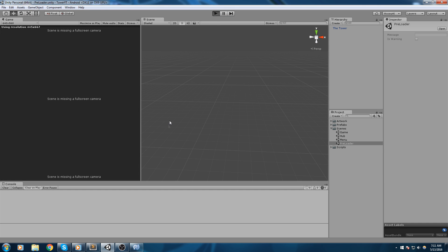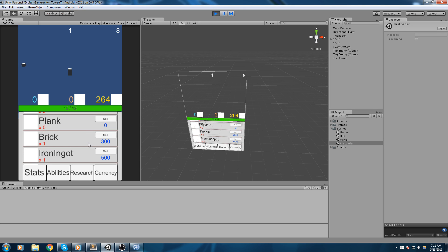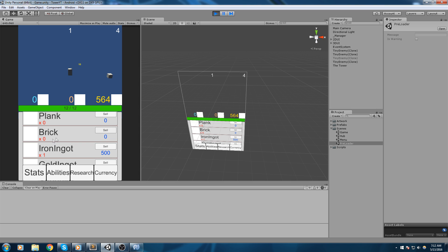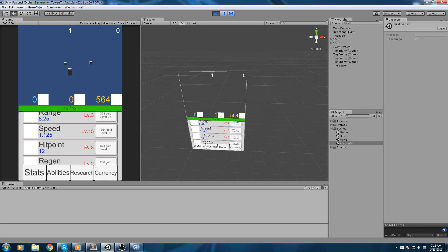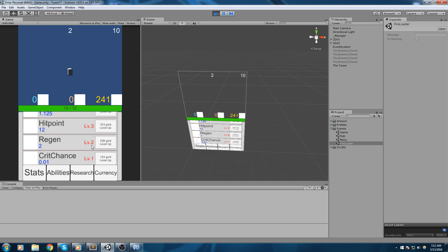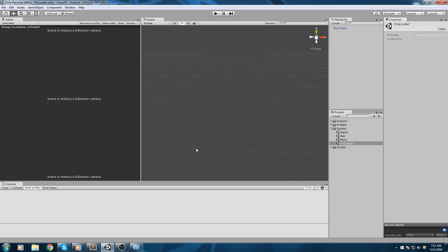Let's test this out. We can sell the brick for 300 — we get 564 gold, the brick goes back to zero. We try spending that gold on a range level and it works. So our selling function is done; we can sell stuff and get gold back. But there's still no way to actually get these loots, so let's head over to the loot manager and code some kind of drop system from the minions.